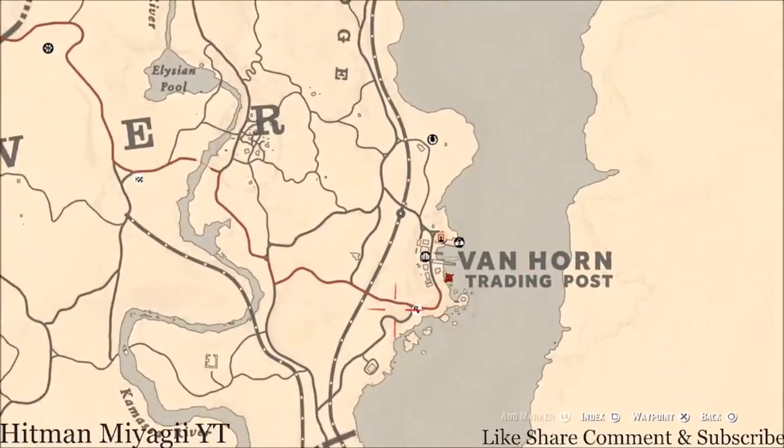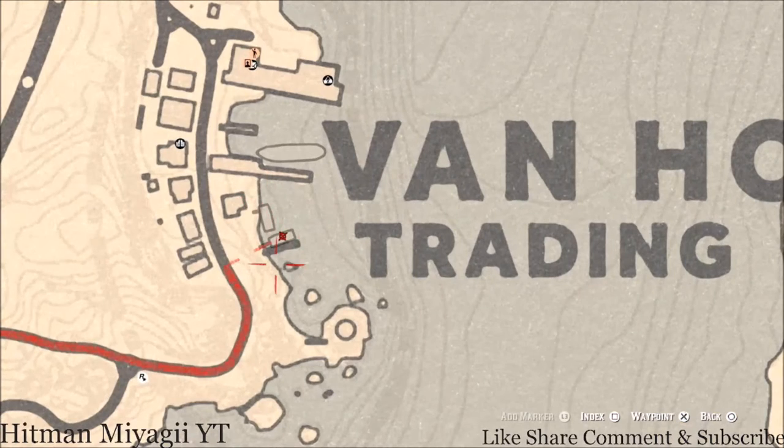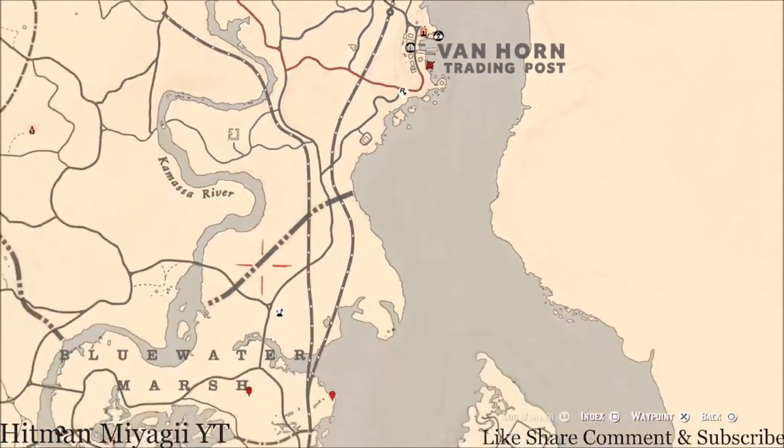Next is the Caribbean Rum antique alcohol bottle. It's inside Van Horn, right here on this boat. It's on the second level — the top level of this boat. Go up the ladder and use your Eagle Eye to focus in on it, and you should see it right there.